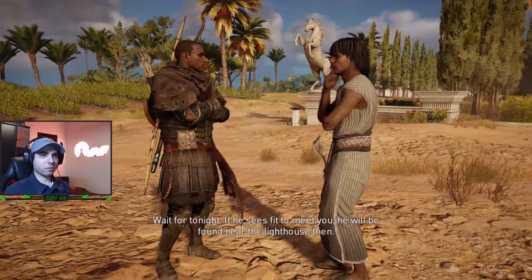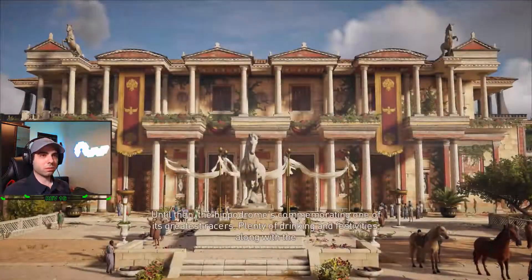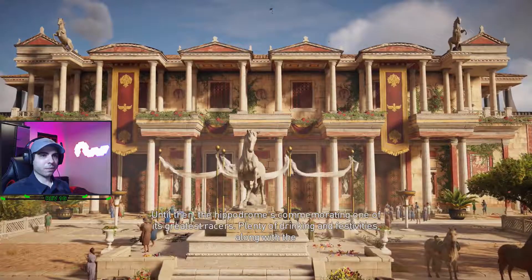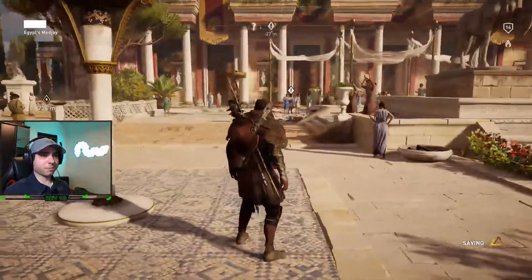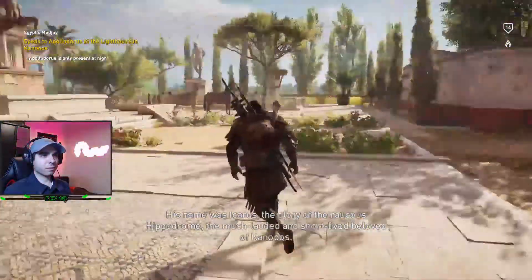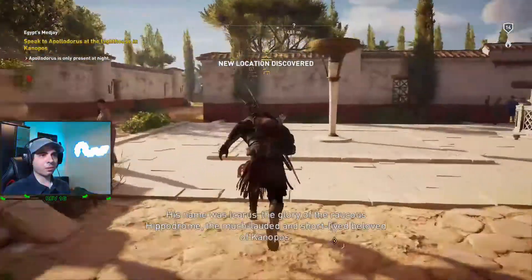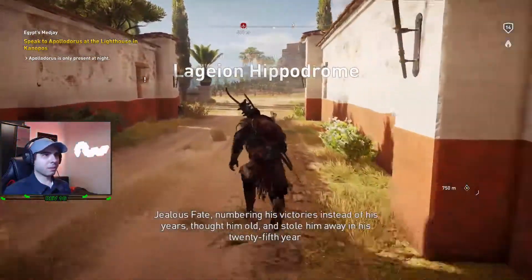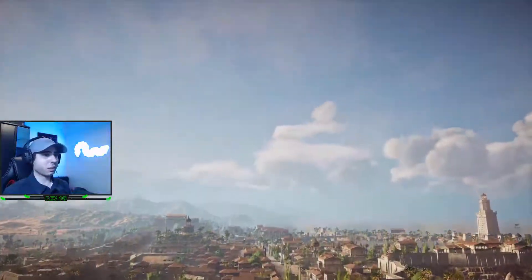If he sees fit to meet you, you'll be found near the lighthouse then. That's good. Until then, the Hippodrome's commemorating one of its greatest racers. Plenty of drinking and festivities, along with the races themselves, of course, if that appeals. Yeah, I don't care about that. This Apollodorus is only present at night, okay, let's just wait until nighttime.